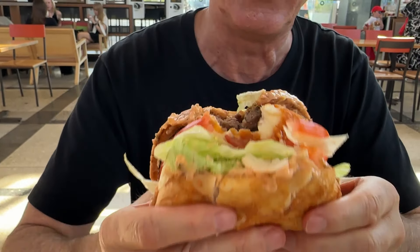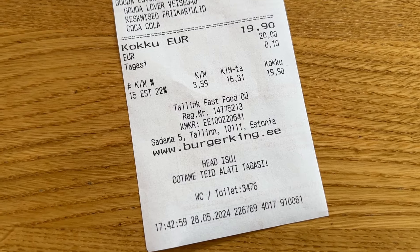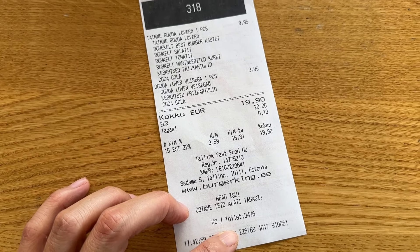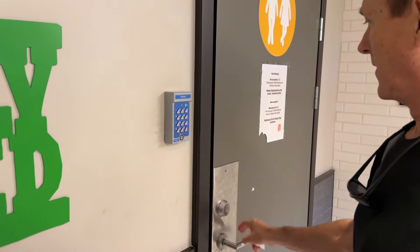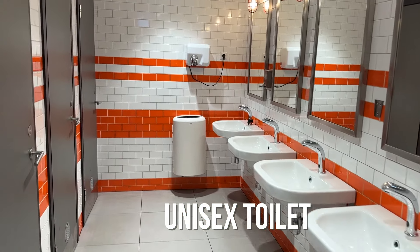Look at this thing, it's crazy. Wow — that's a good burger! If you go to the toilet, you need to remember your code: 3, 4, 7, 6. So when you go to the toilet you have to put in the code. And share the toilet.